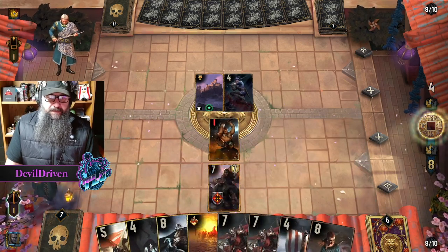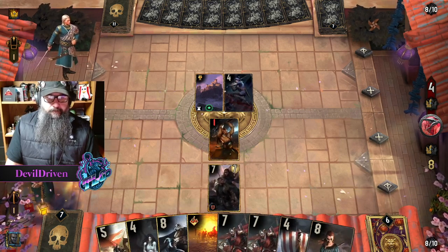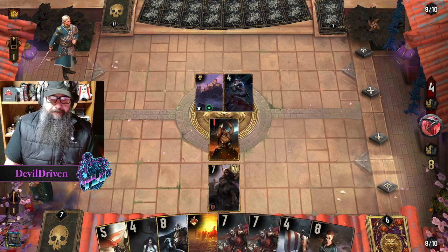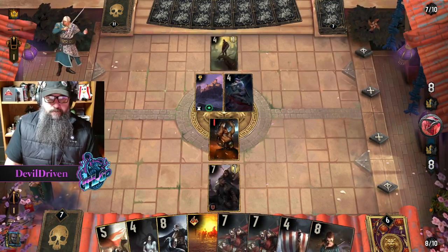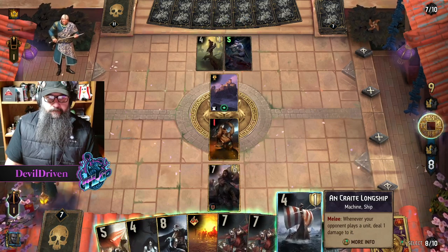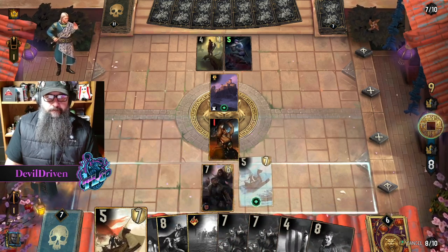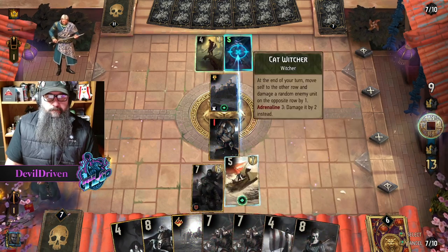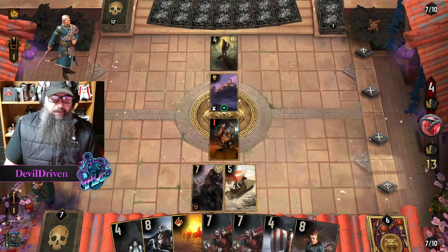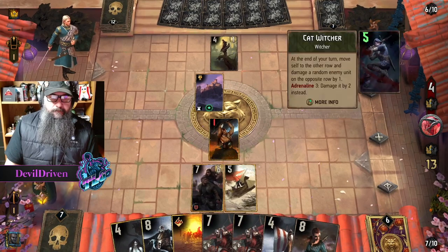Next we play our defender — oh, he has another one. We just play this, that way when he moves it we can play our boat. Because he's gonna want to move it, right? Let's just kill that. Might be overkill, but it's keeping me from doing what I want to do. That's three of them — wow.